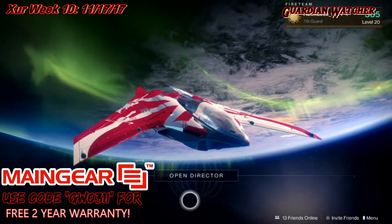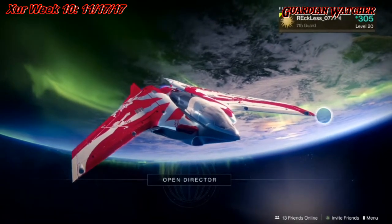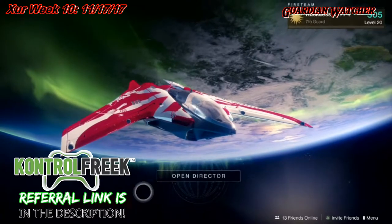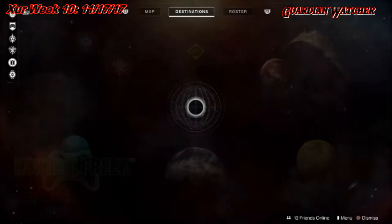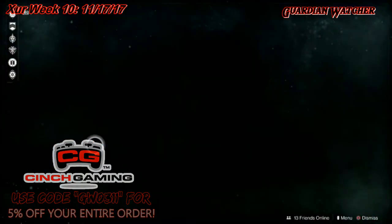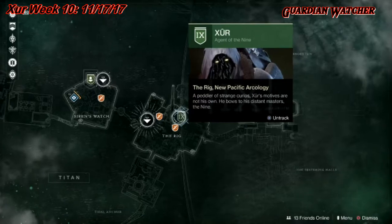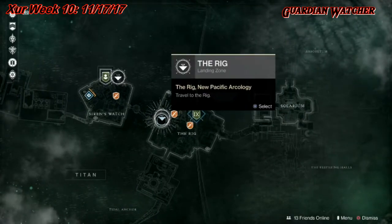What's up guys, I'm Reckless and welcome to Guardian Watcher. It is November 17th, 2017, and that means it is week number 10 of Xur. Xur is located on Titan in this little area on the rig, so we're going to mark him and see what he has in his inventory this week.